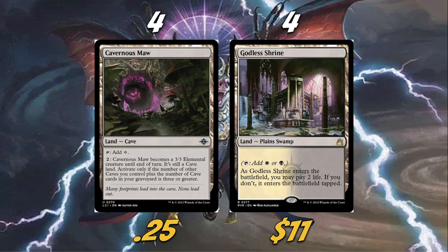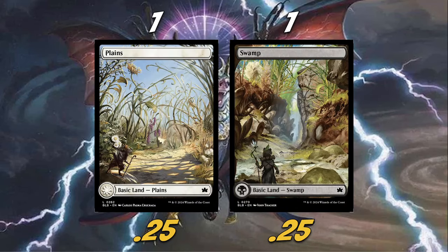We're also playing four Cavern of Souls — our other cave — which becomes a 3/3 elemental creature, activatable as long as the number of other caves you control plus cave cards in your graveyard is three or greater. Sunken Citadel can activate it all by itself. We're also playing four Godless Shrine — I wanted an untapped dual land, and Godless Shrine can come in untapped at any point in the game over Concealed Courtyard. Rounding out the lands, we play one Plains and one Swamp. As our spicy basics, we're featuring the Bloomburrow full-art Plains and Swamp — the art is really beautiful.